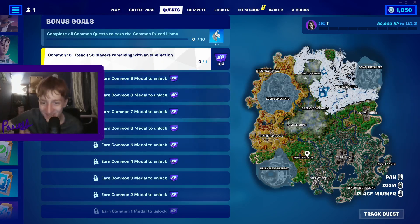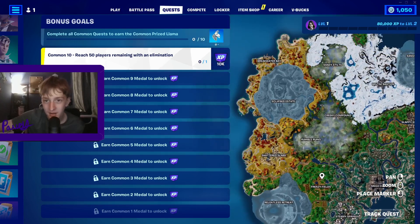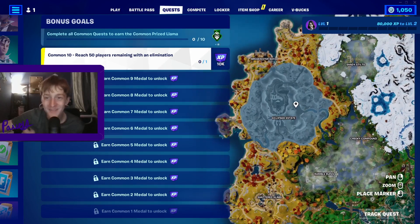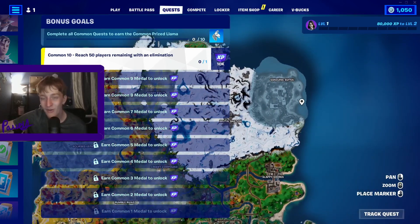And the new map! It looks like we got Relentless Retreat down here. Looks like a new area. I don't think it replaced anything. We got Eclipsed Estate replacing the Citadel. And then we have Sanguine Sweets replacing Lonely Labs. So I guess we'll have to check all these out.